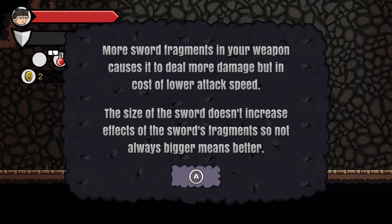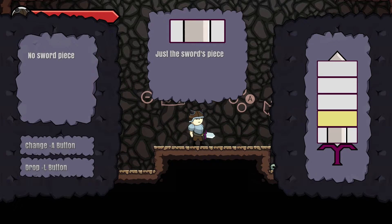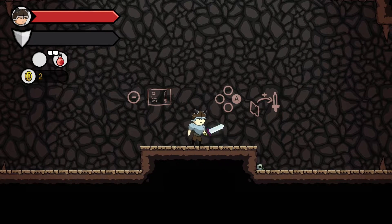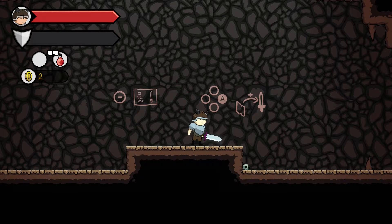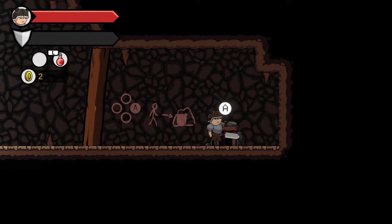More sword fragments in your weapon causes it to deal more damage but at the cost of lower attack speed. The size of the sword doesn't increase effects of the sword's fragments, so not always bigger means better. We can get a bigger sword though — that's really good because I was really worried about that. Okay, it did get bigger, and we are slashing differently now. I rest my case — the slash is actually different as the sword got bigger. Pretty cool!